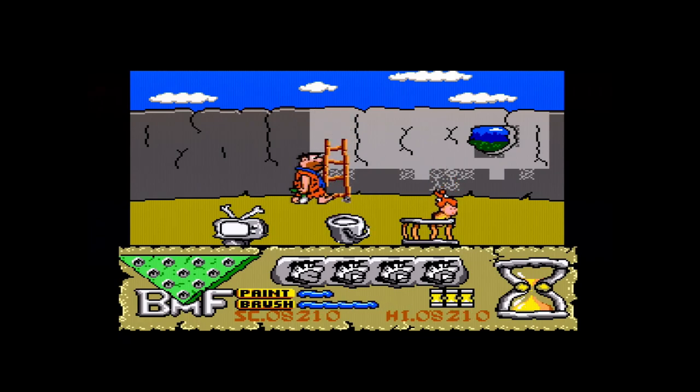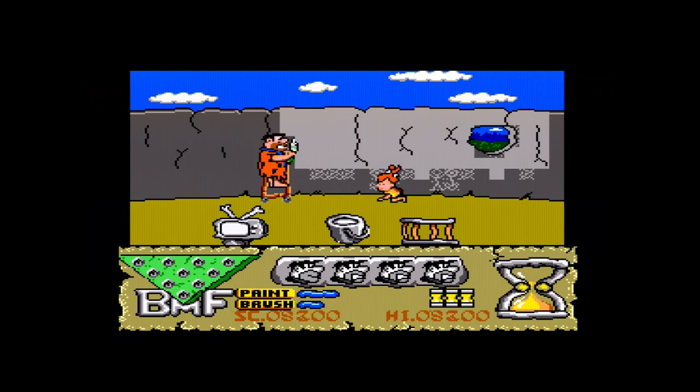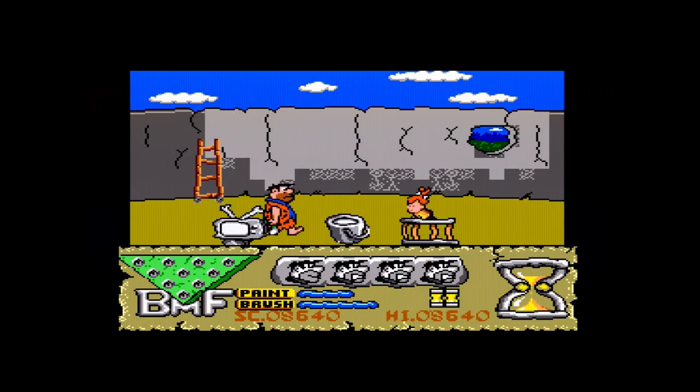Or you could if the controls weren't finicky, if it were possible to reliably move the ladder rather than climb it more than one time in three, if the game didn't make you automatically pick up Pebbles if you're within half a mile of her, and if the paintbrush did well — anything much. And also, not even gameplay related: their TV is facing the wrong way and that really annoys me. So again something of a dilemma, because despite everything I've said, this is the best version of this game and it's Tiertex's only version.